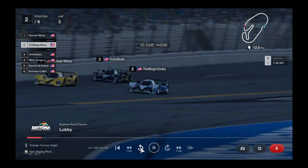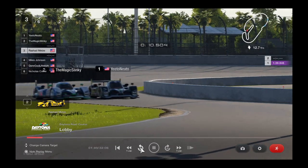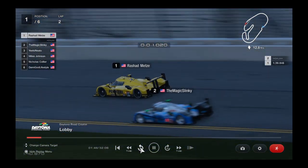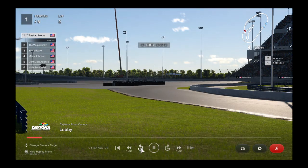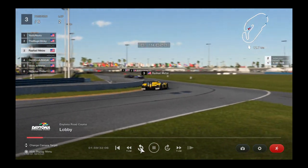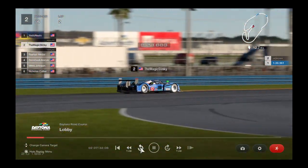Look at this — Slinky goes to make a move to the inside of Turn 1. Some contact there as they get bumped — Rashad Metz got pushed way out wide. One thing we haven't really talked about yet is the sun is setting now behind the grandstand, so it's going to be nighttime here. Rashad Metz is way off track. The sun is going to start to set here at Daytona, and we are going to plunge into the night before we finish the race tomorrow morning.